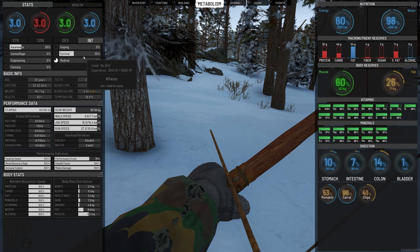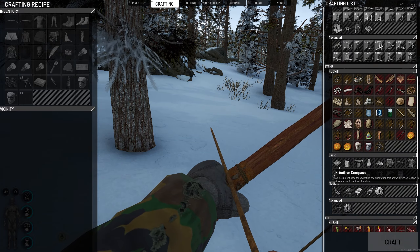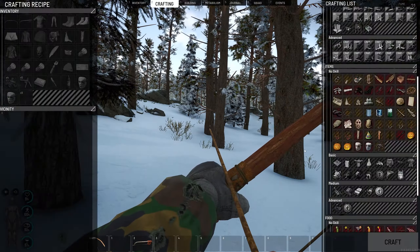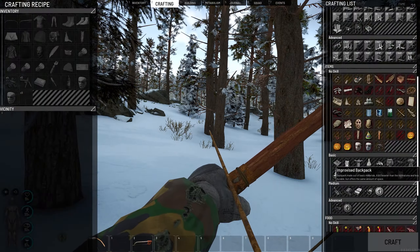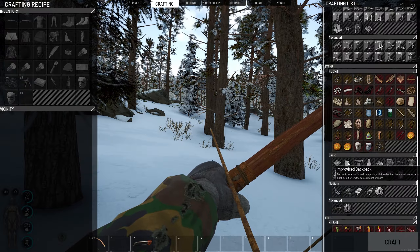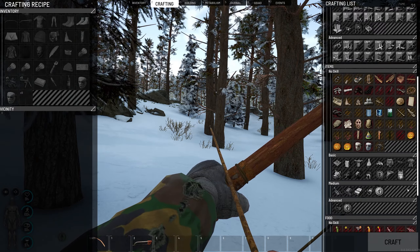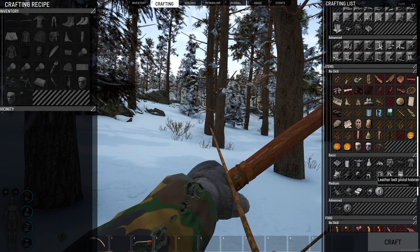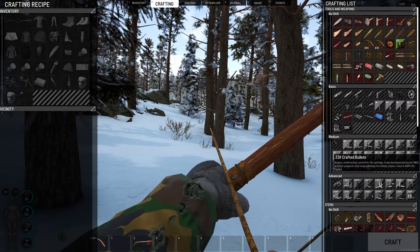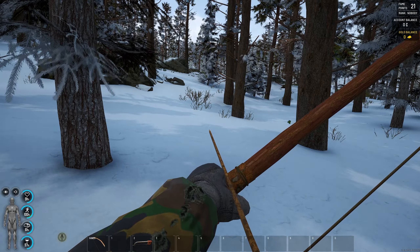I also want to level up survival to basic, because basic survival opens up a huge number of things. It opens up a primitive compass giving you north, south, and east in focus mode. It opens up an improvised backpack — the third best backpack in the game, behind only the assault backpack and hiking backpack. You can also make an improvised water container, a leather belt holster, and eventually craft a handgun and shotgun, which will also help you get into the zone.